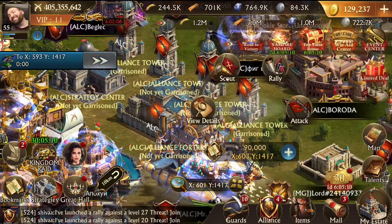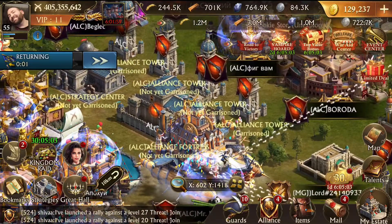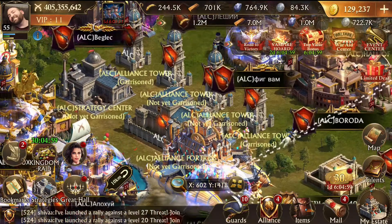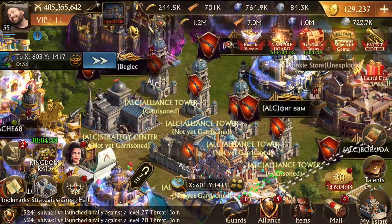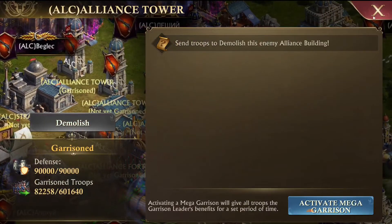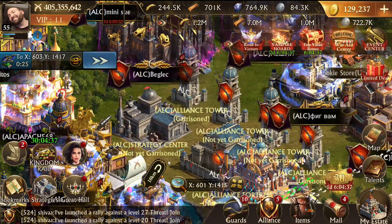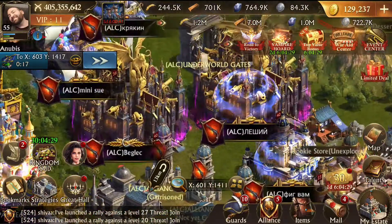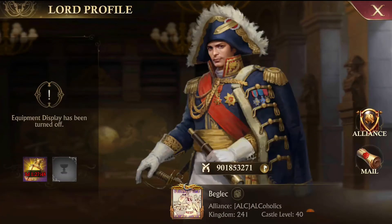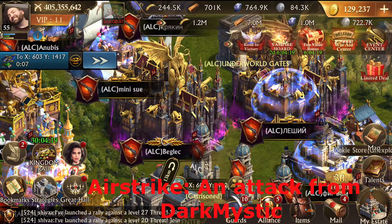Let's scout this other guy. The other thing to check for is garrison buildings - see this building here? It's garrisoned and it's got 44,000 troops. I want to kill those troops so I'm going to attack this tower. Here's another garrisoned building with 82,000 - let's hit that one as well. I can only do one alliance building at a time. The danger is without scouting first, they could be 80K Tier 12 troops and that's not going to work out great for me.